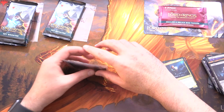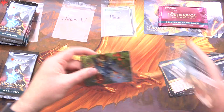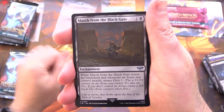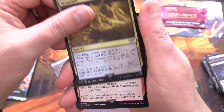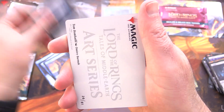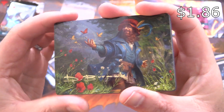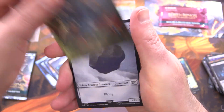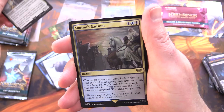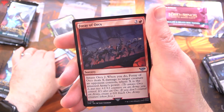Next up we have James W - thank you for being a patron, two packs coming right up. Lord of the Rings - do you think they'll do any more sets like this? Let me know in the comments. We have March from the Black Gate, Ring Sight, Fiery Inscription, Soothing of Smeagol, Captain of Umbar, Pelagir Survivor, Swamp, and art card is Tom Bombadil. You get a signed art card, pretty snazzy. And Ballistic Boulder, a Foil Protector of Gondor, Sauron's Ransom for the rare, along with Many Partings, Fear, Fire, Foes, and Foray of Orcs.